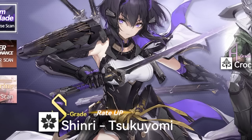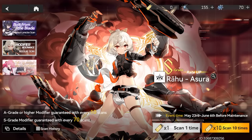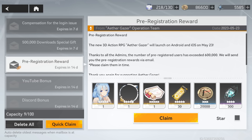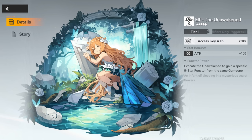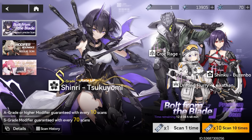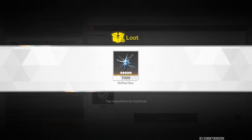The character I want is Shinri Tsukuyomi — she's a limited character and this is her featured banner. There's also a standard banner, and when you start the game there's a special beginner banner where you can get an S-grade modifier by just doing 40 pulls, and the game showers you with a lot of summons, so it's super easy to unlock one S-grade modifier immediately. There's also a Functor banner — Functors basically act as weapon upgrades, since each character only has one weapon you can't change, but you can apply a Functor to it, and some Functors have game-changing abilities. Let me skip the summoning session and hopefully get Shinri using the currency I've obtained from clearing the story and claiming the launch rewards.